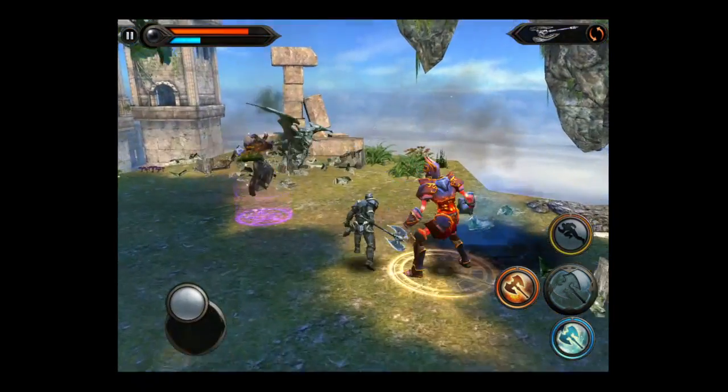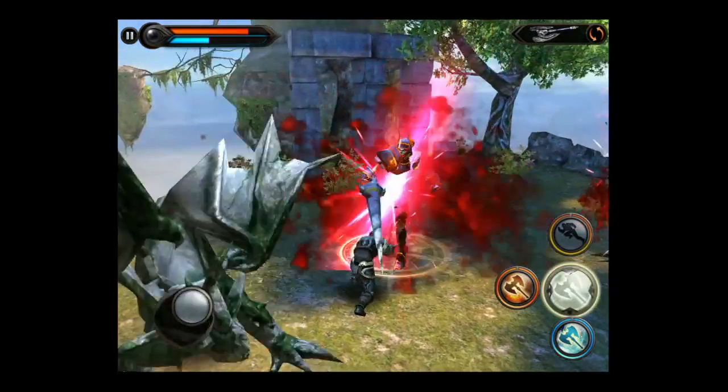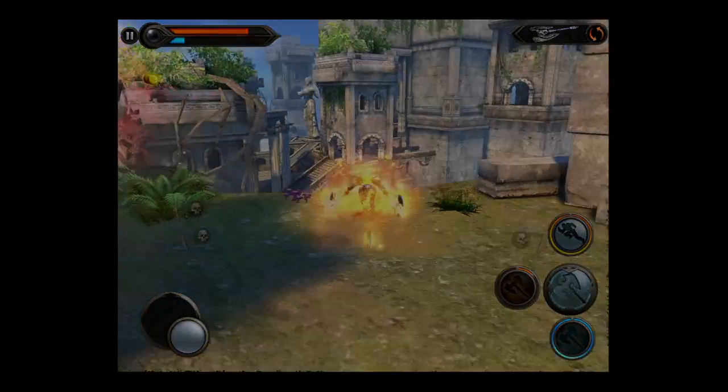He gets knocked down and I get the money. A new enemy appears — a red demon with a lance, and he's nasty. Watch him drive me back. I come up with a fire spell though, and he's done.